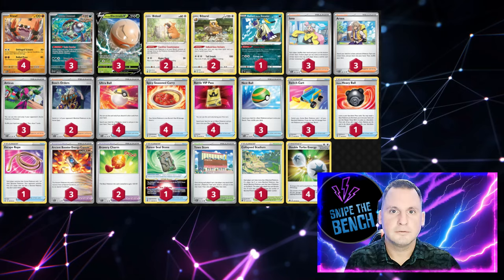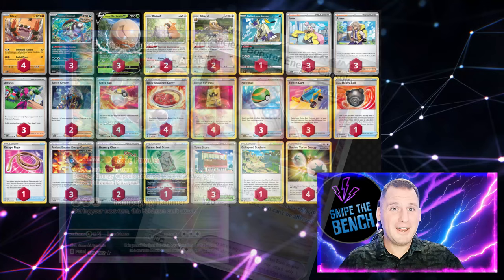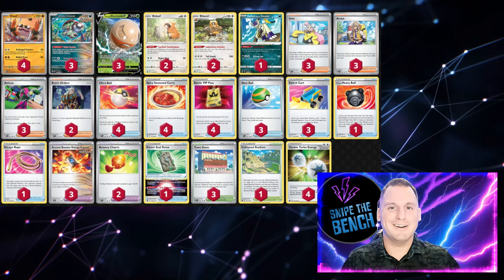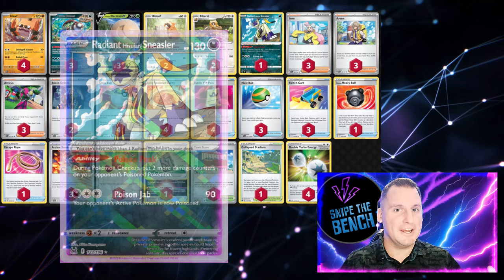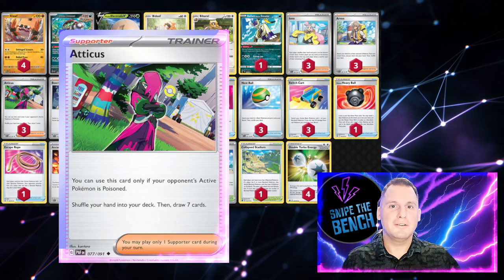To get these guys poisoned, we use Brute Bonnet with the Ancient Capsule — its Toxic Powder ability makes both active Pokémon poisoned. For that extra boost on Electrode, we use Spicy Curry, which also heals 40 when you play it down. If you're poisoning your opponent's Pokémon, you play Radiant Sneezler, which makes checkup worth three damage counters instead of just one. The new card from Paldean Fates is the supporter Atticus.